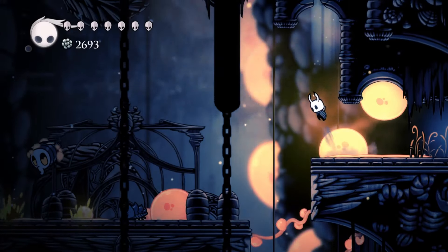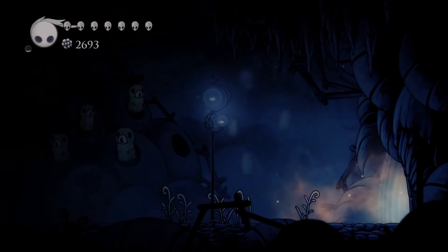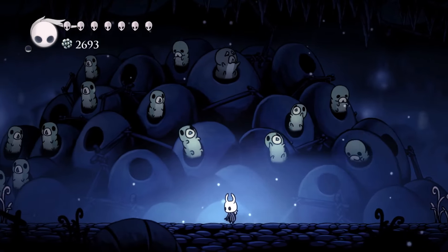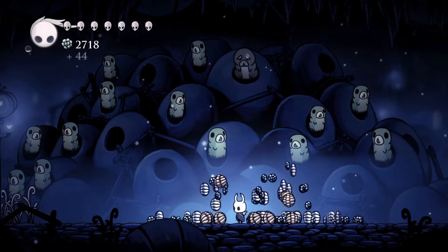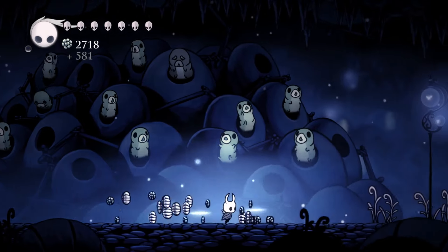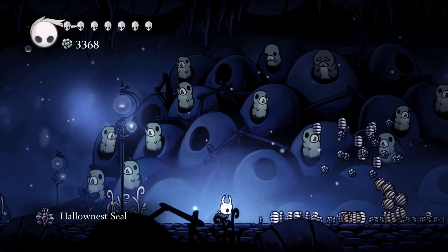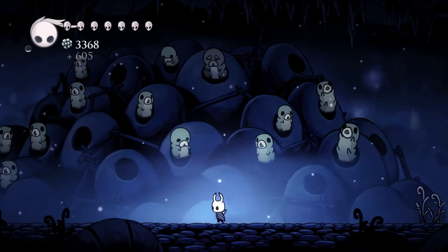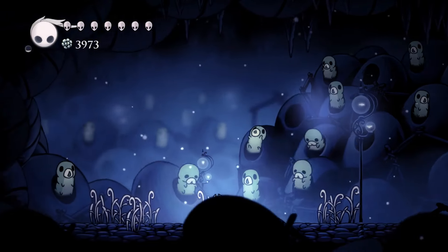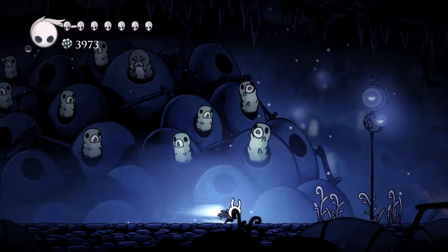My main recommendation is just to get right out of this area. Let's see what kind of prizes we get from Grubfather because we've gotten a lot of grubs so far. Look at all that geo — oh my god, all in this seal. Holy christ, that's pretty good. We got a lot of geo back. He does give us a pell ore — we have to free so many grubs and when we come back we'll get a pell ore from him.